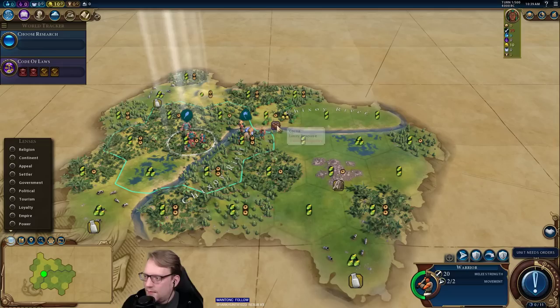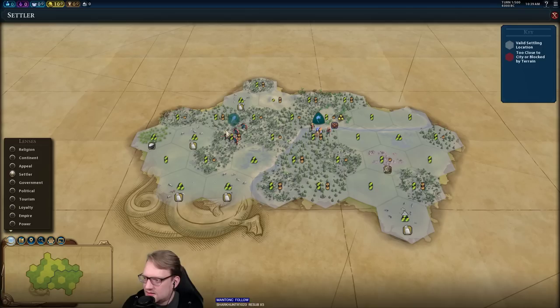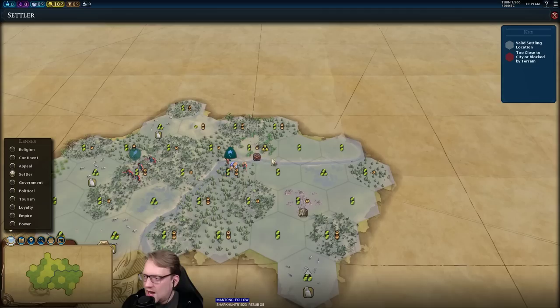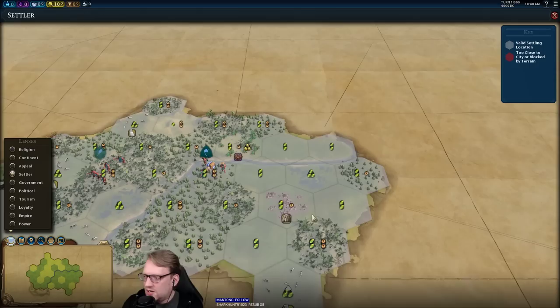First thing we want to do here is move the warrior. We talked about the opening decision and where to settle a little bit — it's kind of a toss-up for me between here and here. This is definitely a volcano down there, so more productive tiles down there potentially in the long run. I think I like this settle just fine — it allows us to go on turn one. We settle next to a luxury, so we get a free amenity for our cap.